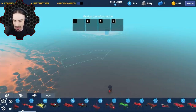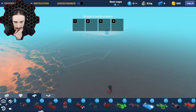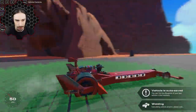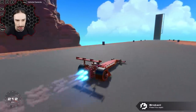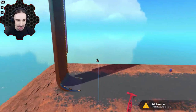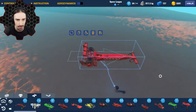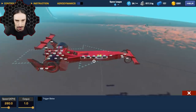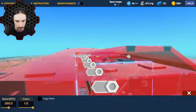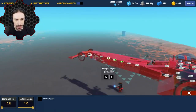Another change they've made is how logic gets displayed. Let me find a creation that uses logic — here's my dragster that's afraid of speed; if I go really fast it starts tearing itself apart. If I go into the builder and look at settings, you can see the logic connection icons are much smaller now, which helps a lot because there was a lot of overlap before. Now they're much less likely to overlap and a lot easier to single out individually.